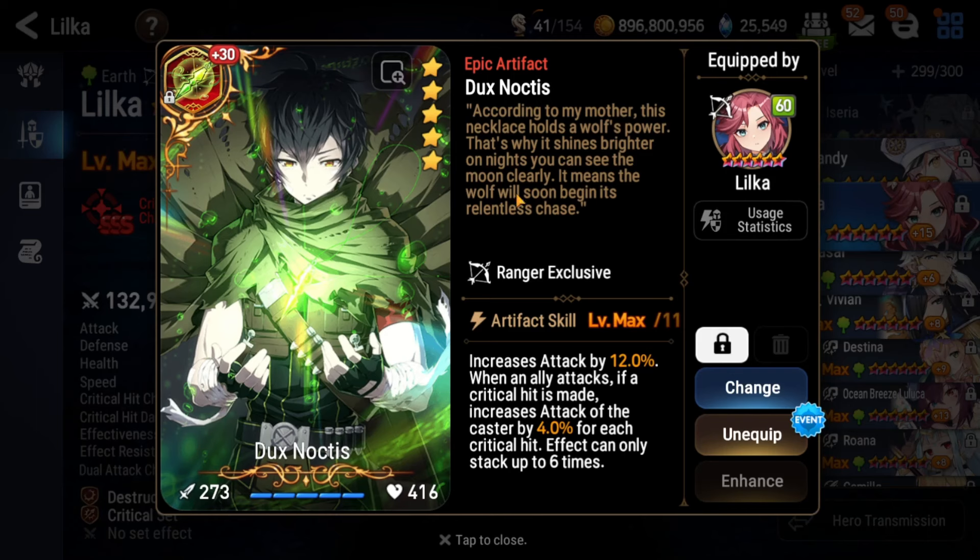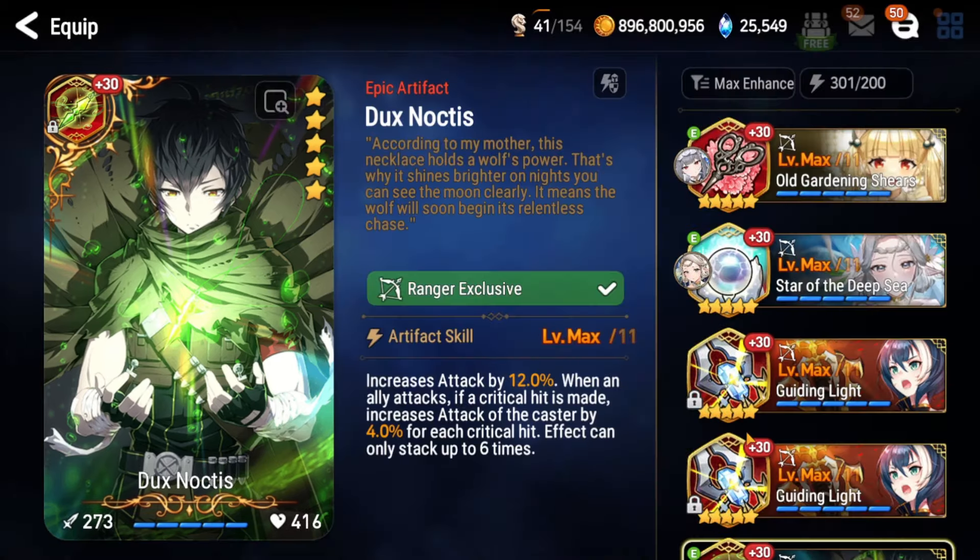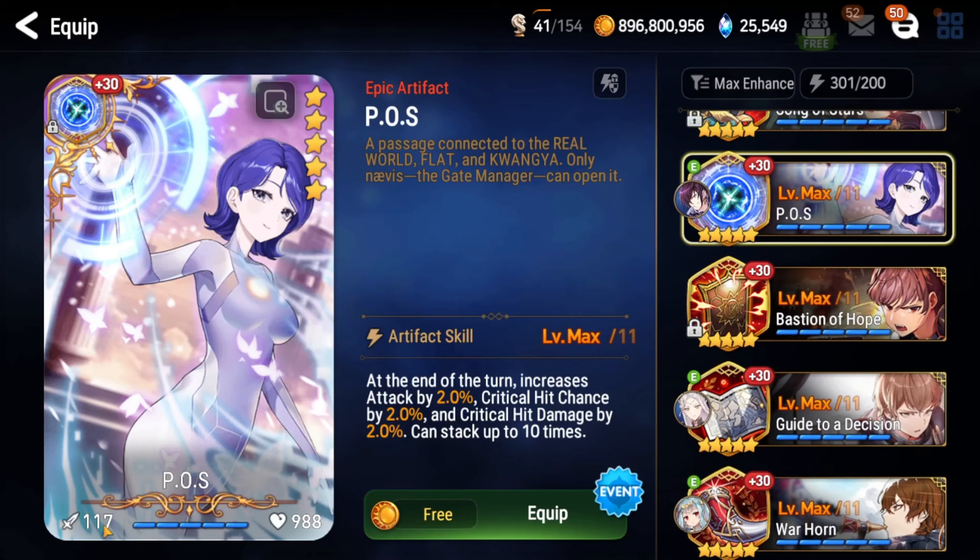POS isn't the best artifact anymore — it's Dux Noctis. It'll vary depending on your limit break level, and I'm not sure exactly what the break point is for Dux Noctis being better, so please comment it if you know. Dux Noctis at maximum limit break is 36% attack, stacks up almost instantly, and stays stacked — so it'll be active the whole fight. The flat attack is 273, which is much higher than POS's 117. Because of how this fight works, you don't get CR pushes and not many extra turns, so POS stacks really slowly and won't be fully stacked until end of phase 2 or so.